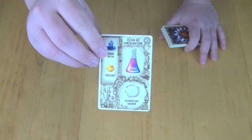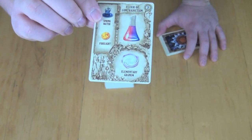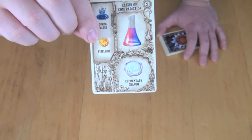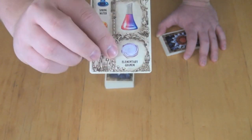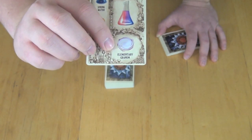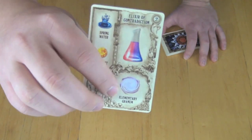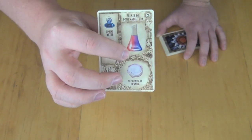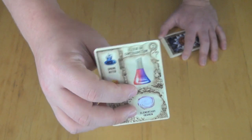This card here is called the Elixir of Contradiction. It requires one spring water and one firelight in order to be made, and if it's played to the table, it counts as what's called an elementary granium — that is the component it is. This is the component you need to make it, and this is the potion it makes if you use it as a recipe or a formula.